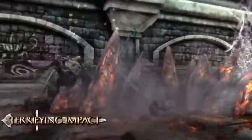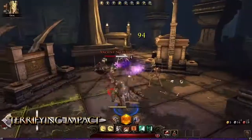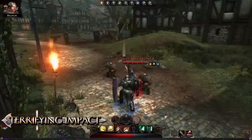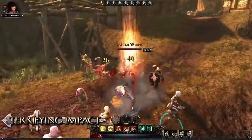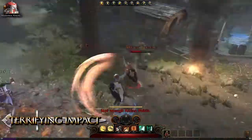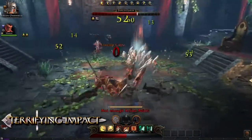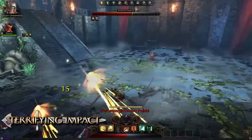Terrifying Impact is the first daily power that a Guardian Fighter can access. The fighter slams his sword into the ground, creating a massive fissure that ripples forward. This powerful ability is also a great way to set up the casters in a party. For example, knocking down a group of enemies with Terrifying Impact will ensure that a wizard's area of effect spell does maximum damage.